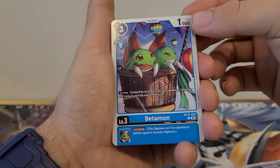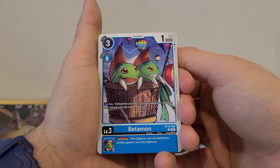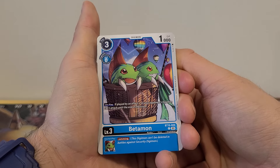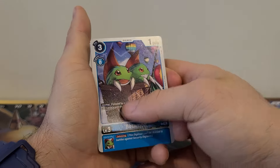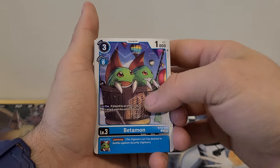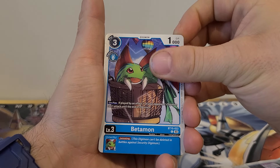Starting off, we got Betamon. Three play costs, zero digital flushing cost, 1,000 DP. On play, if played by an effect, one of your opponent's Digimon can't attack until the end of their turn. Inherited Effect: Jamming. I like that, but most opponent's play effects say on-play effects don't activate, so this is really only working versus the older ones. Jamming — always love jamming.